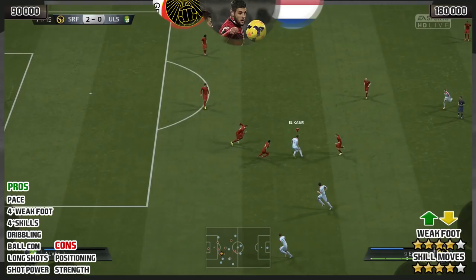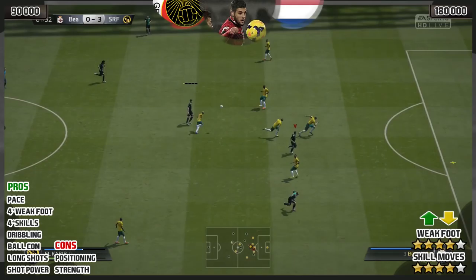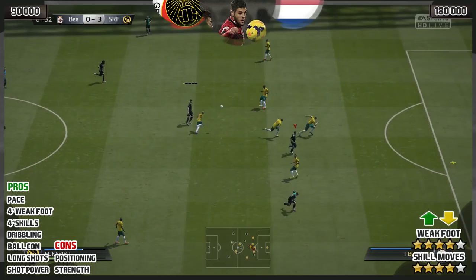4-star weak foot, 4-star skills — dribbling is on point every single time you want to take a man on, it is so damn easy. His ball control helps with that. Long shots, as you've seen, are on point every single time, and his shot power is great for those blasts at goal.